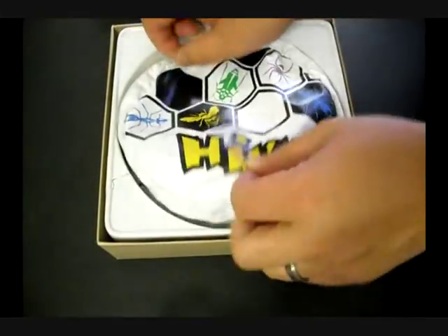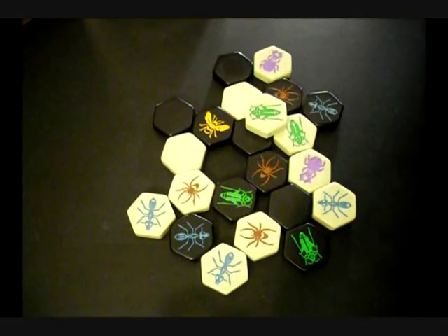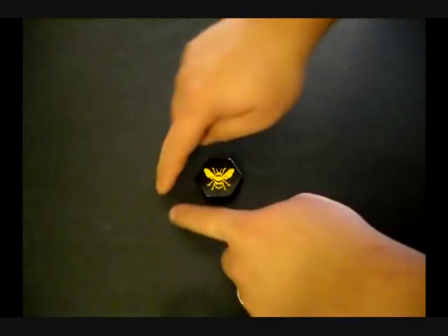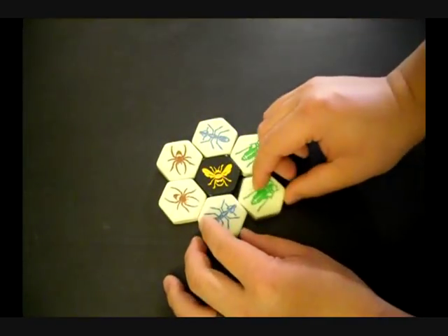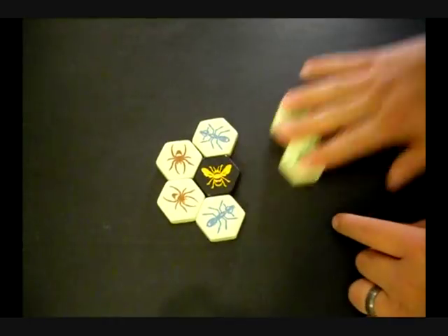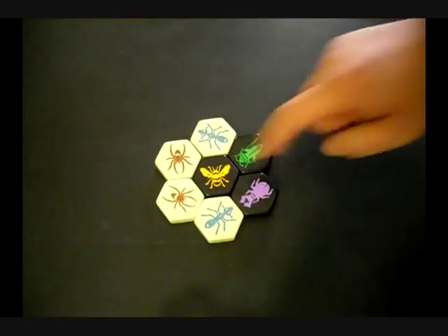Hive is a really cool abstract game where you strategically place and move tiles with different insect abilities, with the goal of trying to surround your opponent's queen. The way you win the game is if you surround your opponent's queen with tiles — all six sides have to be covered. You don't need to use your own tiles; if your opponent has tiles surrounding his own queen, that still counts as a victory for you, so white would win in that game.